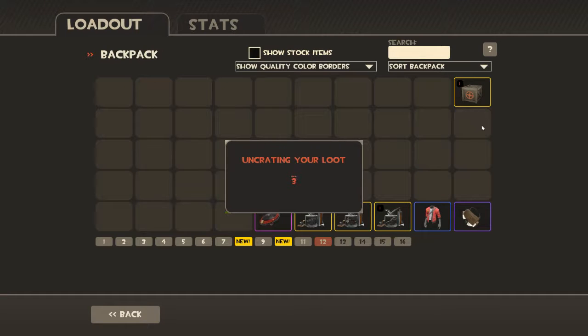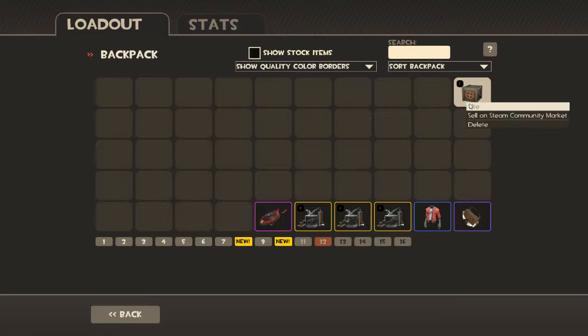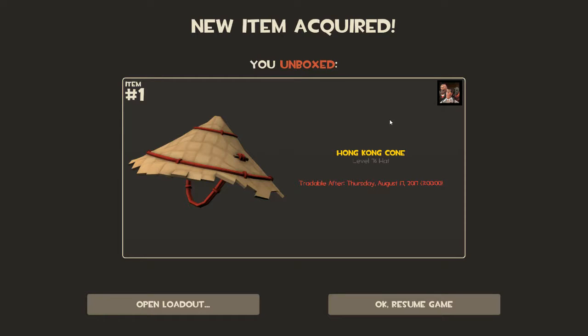There we go — first multi-class crate. Spooky Sleeves. Not bad, though they're not entirely good in my opinion. Class crate — Honk honk honk! That's a nice cosmetic hat. Whatever, still nice.